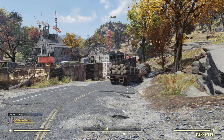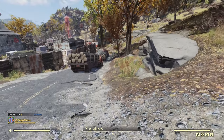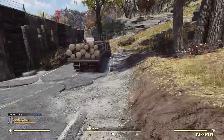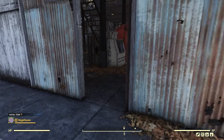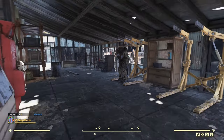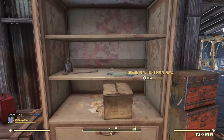The first location is West Virginia Lumber, which is up in the northwest corner of the map in the forest region. From the spawn point, it's just right inside the front door. This is the first building — you'll know you're in the right building because it'll have the power armor stations, but you actually want to go onto the other side.